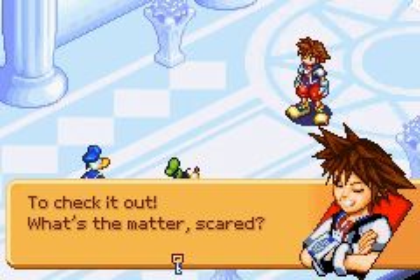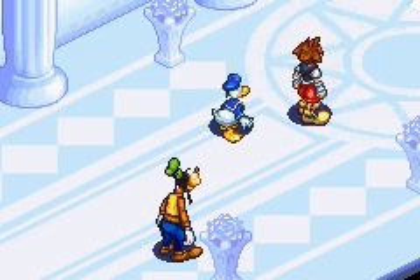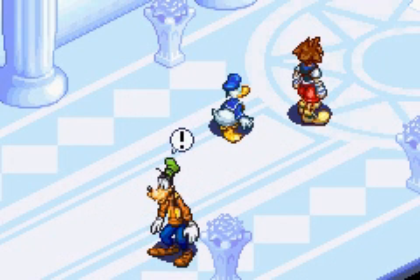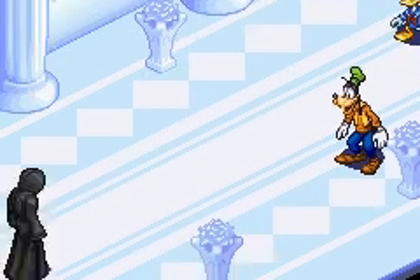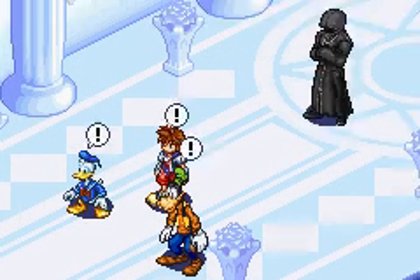That's right, taunt them and lose your memories. That's what you do when you find a castle in the middle of nowhere — you go inside and make sure you shut the door. It's stupid. It's Marluxia here again, gotta steal your memories.